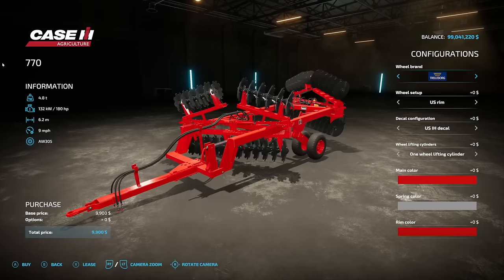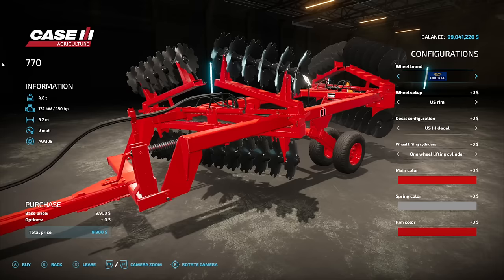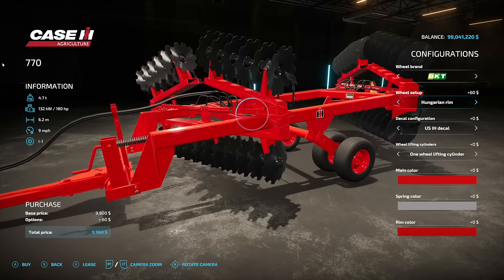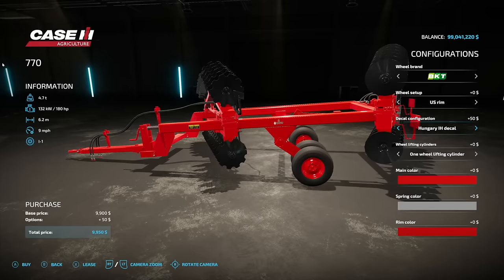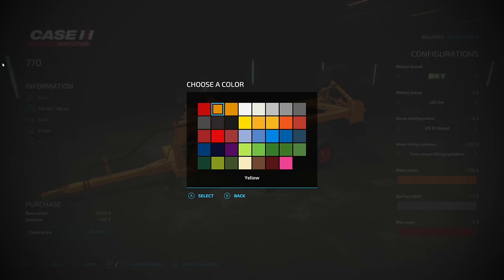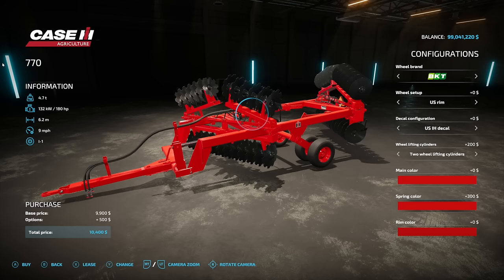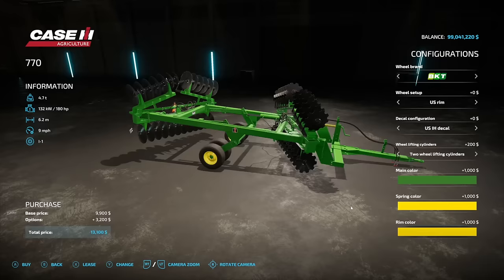Next is the Case IH 770 disc arrow. It requires 180 horsepower, has a 6.2 meter working width, and goes nine miles an hour. Wheel brands include Trelleborg and BKT. There's a Hungarian rim option that looks great. Decal configurations include US IH, US Case, Hungarian IH, and Hungarian Case decals. Wheel lifting cylinders come in one or two wheel lift. Color options include main color in yellow — not something normally seen — plus spring color and rim colors.